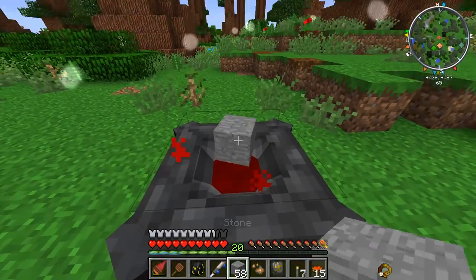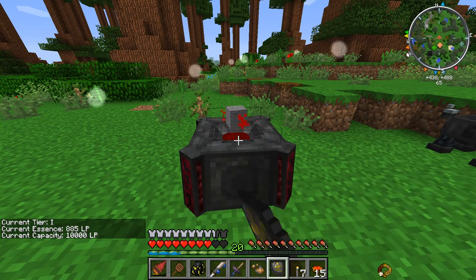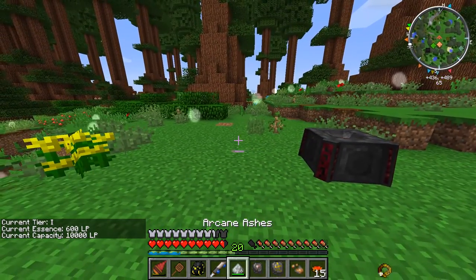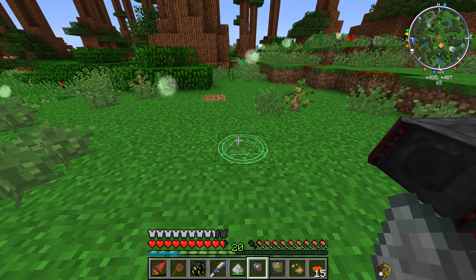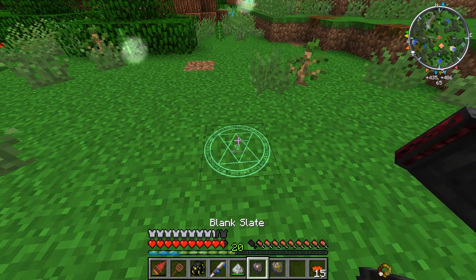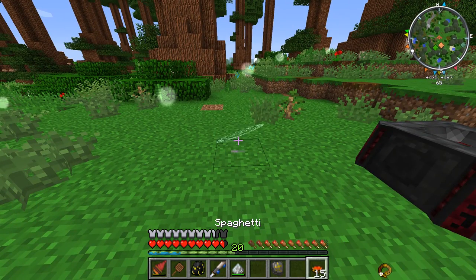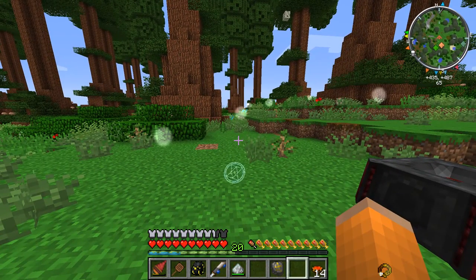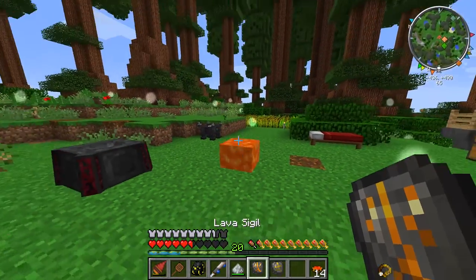Make one more blank slate — got to make sure you can keep this thing going. One blank slate requires 1000 LP. The cool thing about the arcane ashes is they have 19 uses. So if you go ahead and set that down, right click our lava reagent in it, and then right click our blank slate, we have a lava sigil.